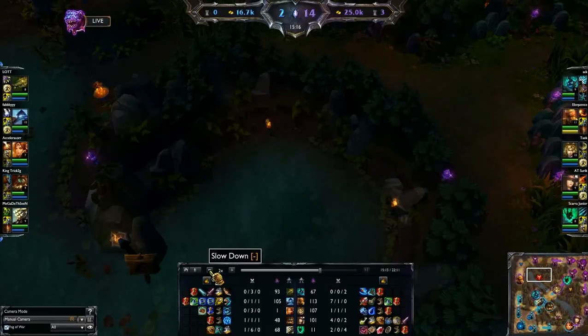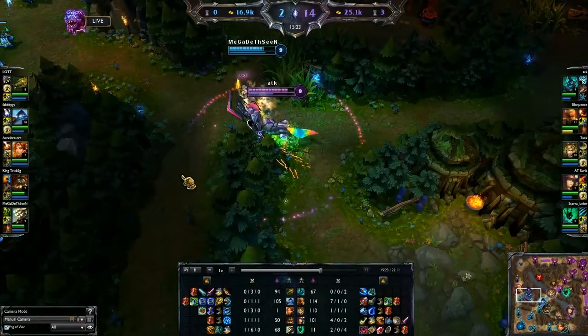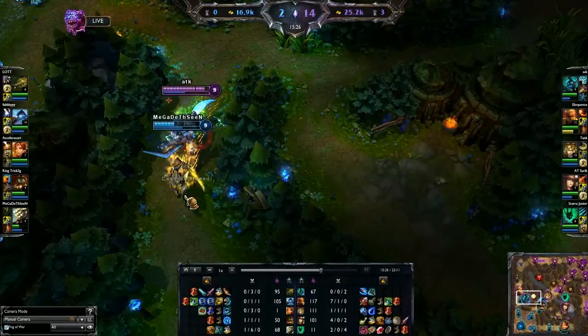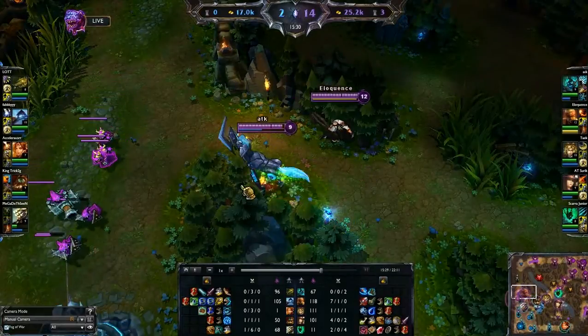Baron spawned but we never really choose to take it this game. Hecarim runs into Yi here — the game's pretty much over at 2-14 — but he comes in, doesn't get the kill off, and just backs away.